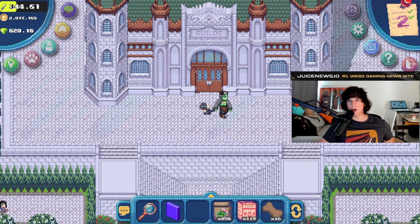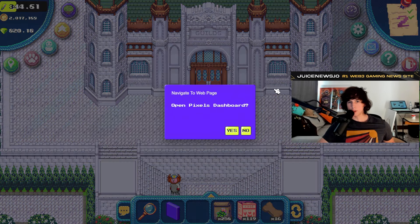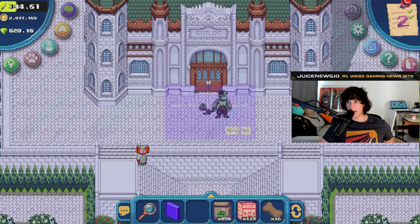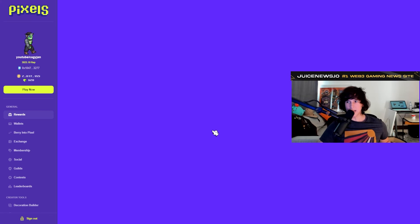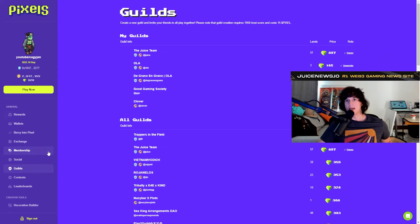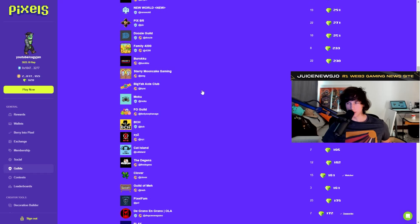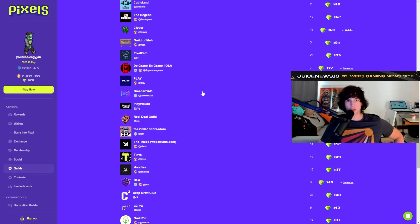First things first, you're going to head over to the top right of your screen and go to Dashboard. That's going to open the dashboard. Inside the dashboard, head over to the left side and you're going to see Guilds. You'll see a list of many many guilds, and the first thing is choosing the guild that you want to be part of.